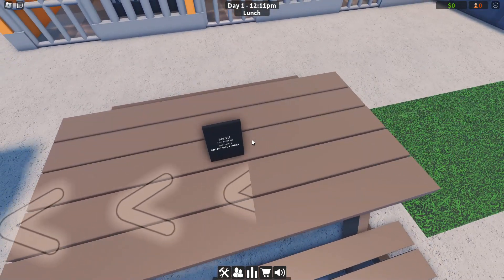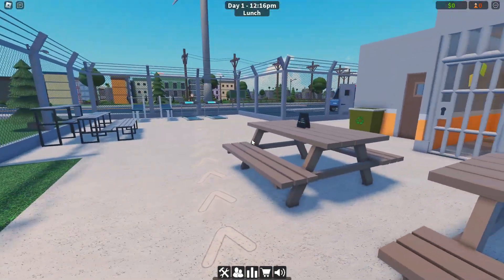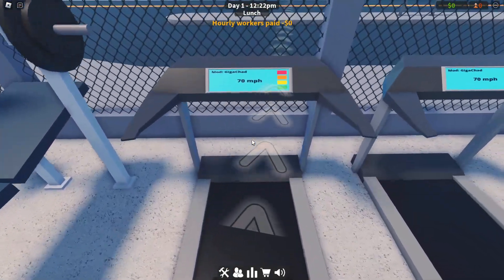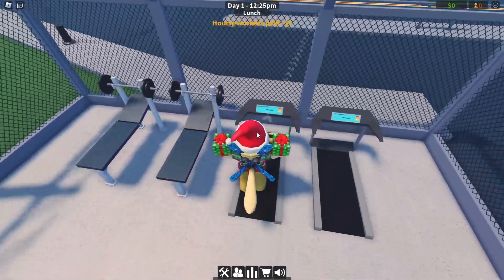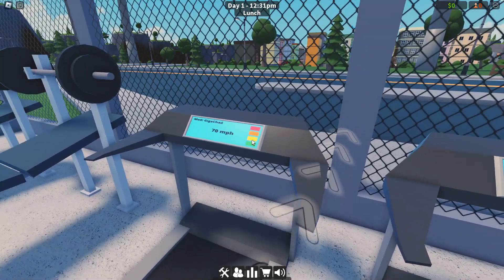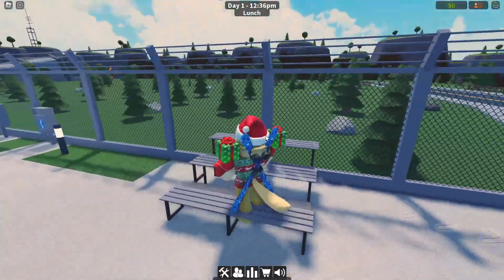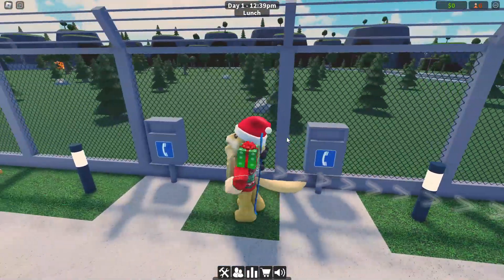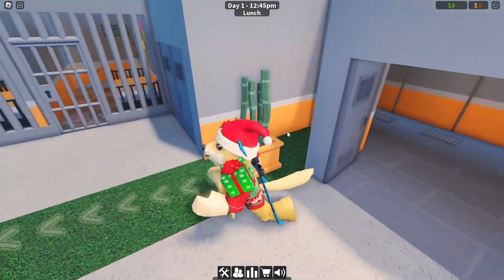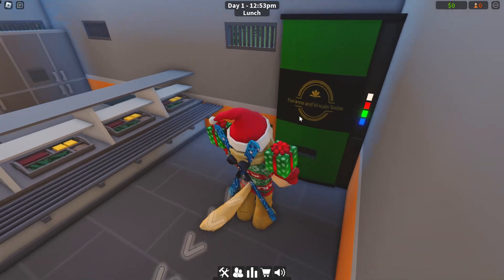We've got a menu - 'same as yesterday, enjoy your meal.' That's apparently our menu. We've also got some treadmills, going about 70 miles per hour - that is a fast treadmill. There's also some weights, a nice little sitting area, phones so you can call people. In here is the showers, and over here is the cafeteria with a soda machine as well.